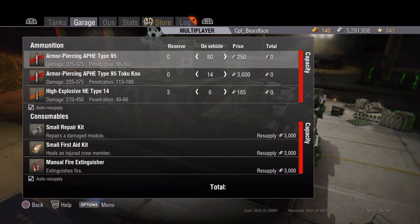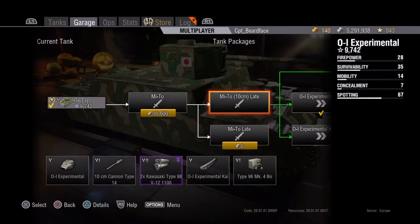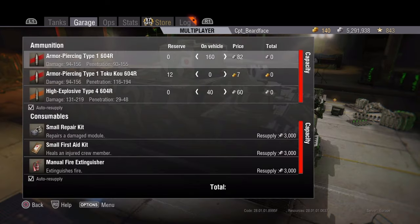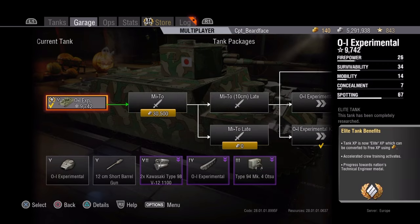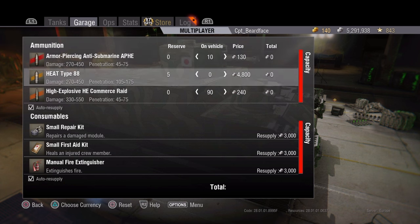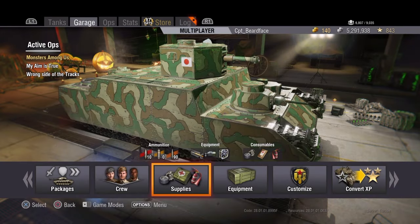Shell costs for the 10cm: 250 for standard, 3,600 for premium armour piercing, and 185 for high explosives. The 7.5cm is cheaper at 82 for standard and 2,860 for premium. The 12cm costs 130 for standard and 4,800 for premium - quite expensive - and 240 for HE. I would recommend basically just using HE with the 12cm gun.